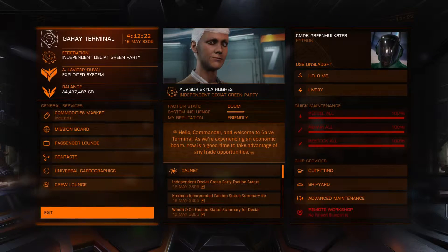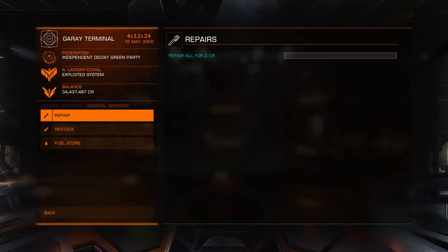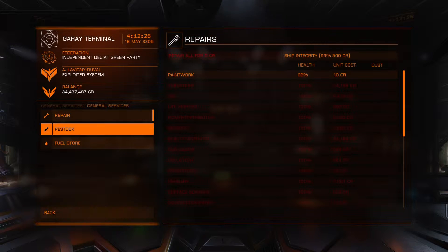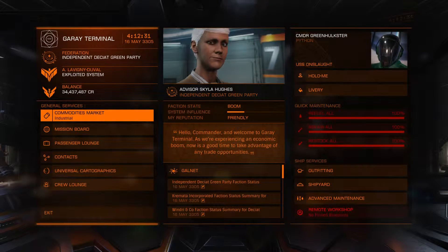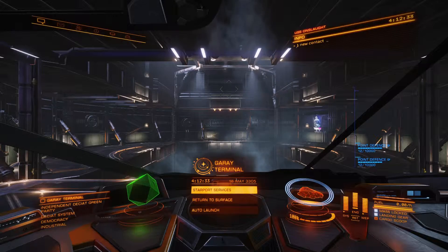After limpets, go to Advanced Maintenance and select Restock. Make sure you have limpets stocked at the bottom, and enough cargo space for them.